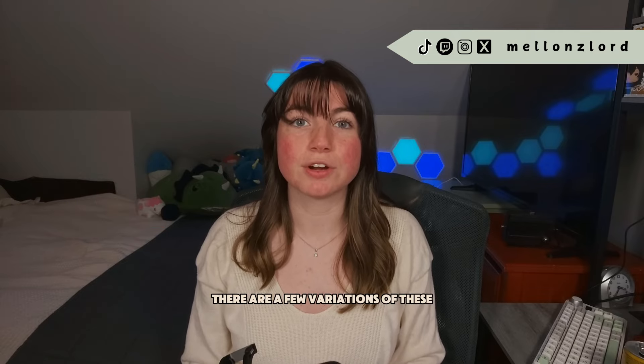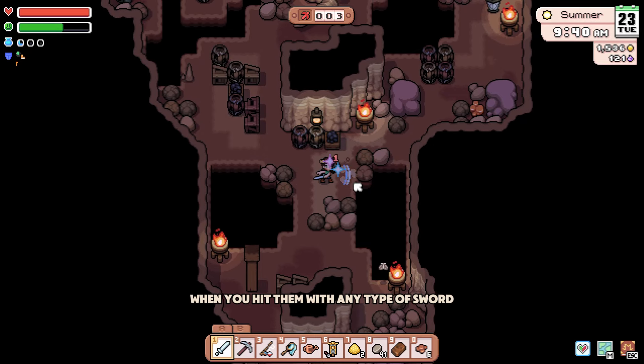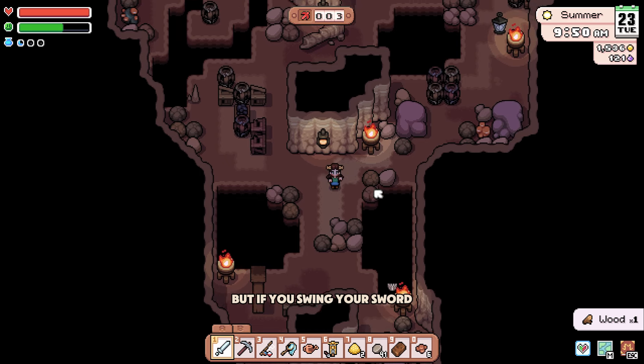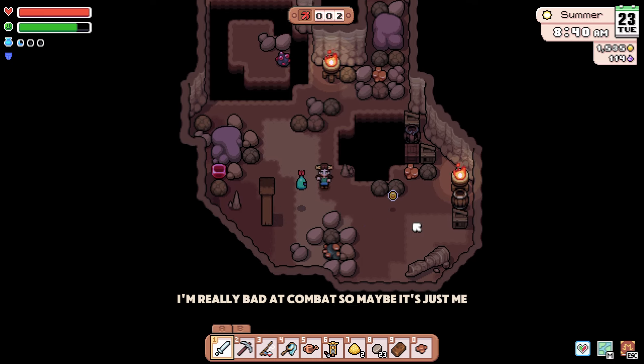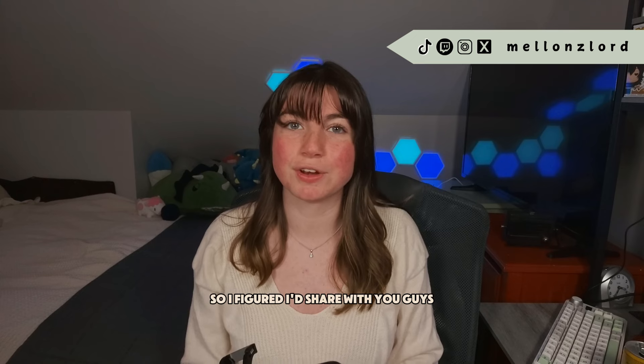When you first enter the mines, there are a few variations of monsters that will spit rocks at you. When you hit them with any type of sword, you will only do one damage. But if you swing your sword when the rock is being thrown at you, it will reverse it back and hit the monster, therefore defeating it. I'm really bad at combat, so this took me a while to figure out, so I figured I'd share it with you guys.